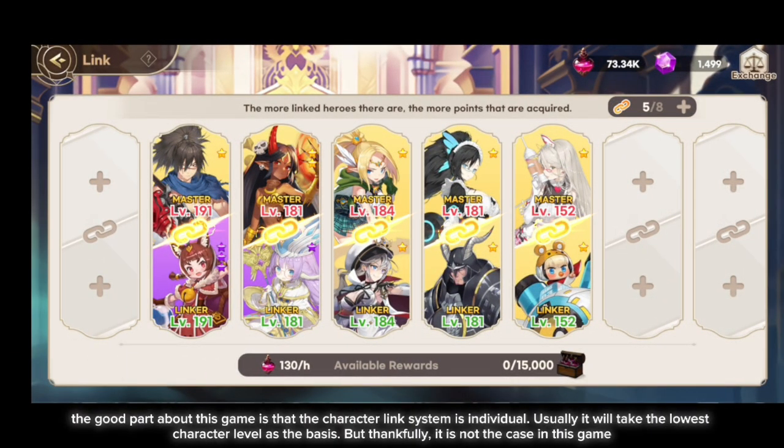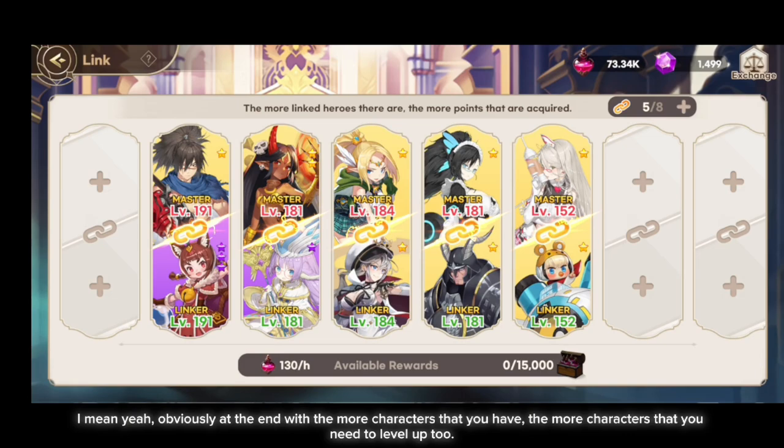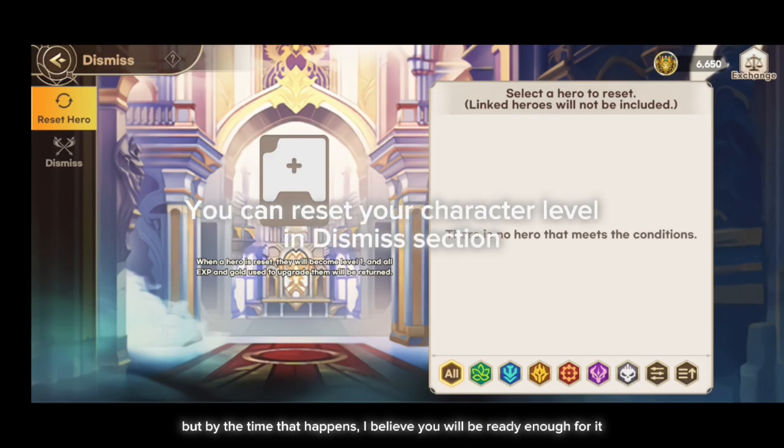The great part about this game is that the character link system is individual. Usually it takes the lowest character level as the basis, but thankfully that is not the case here. In this game, you only need to raise 3 characters to continue progressing your story stages, which reduces the burden of leveling up. At the end, with more characters you'll have more to level up, but by the time that happens, you'll be ready enough for it.